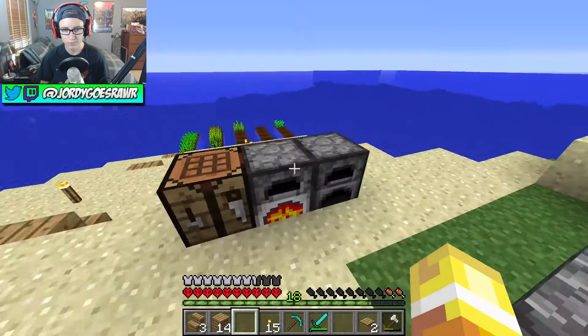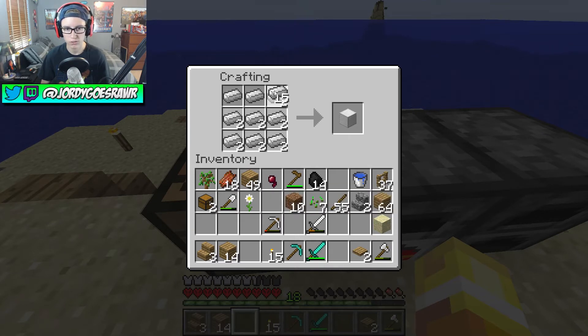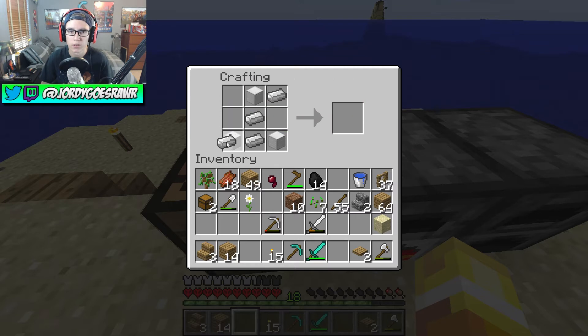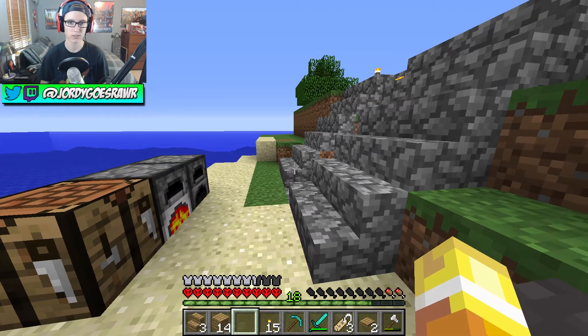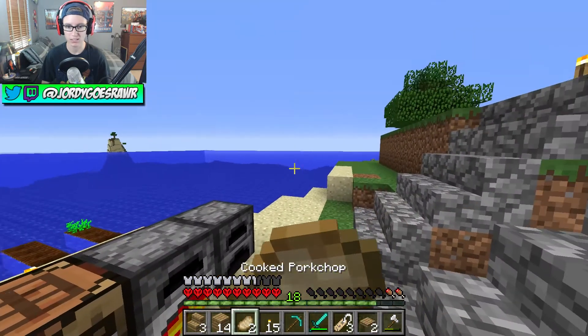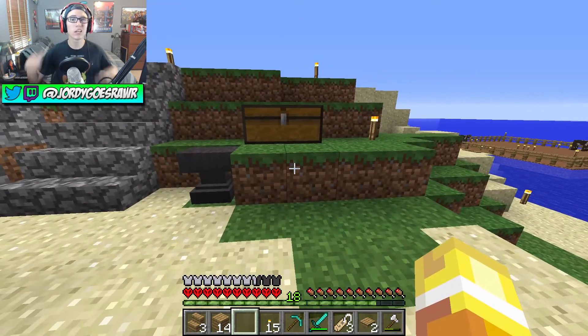I have 31 iron - let me make an anvil real quick. An anvil is three iron blocks so I had exactly enough - that's awesome. I'll drop this guy here and I've got these name tags. Leave a comment below letting me know what you guys want me to name these cows - I'll name the two adults something and they'll stay, I'll kill everything else that doesn't have a name. I almost died but full health now - that's awesome. That's gonna be it for episode 6, leave a like if you enjoyed, and I'll talk to you guys in the next episode!